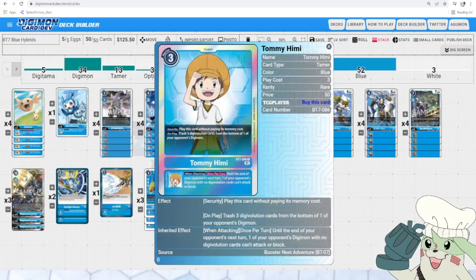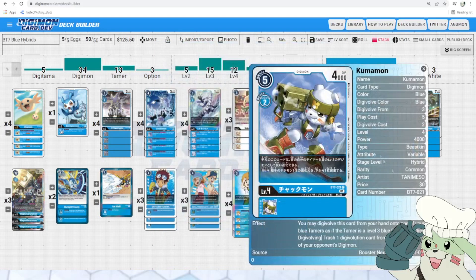That inheritable is really powerful because we now have many Hybrids that Digivolve over Tamers. One of the main Tamers you want to be Digivolving over is Tami for that inheritable to stun a bunch of opponent's Digimon. Normally what you're going to do is play this, hopefully put them at a low enough memory threshold so they can only Digivolve up once. You already trashed 3 Digivolution cards from the bottom of one of their Digimon, so let's say like a Champion or Ultimate — they're already sourceless. They're going to likely only be able to Digivolve up one.